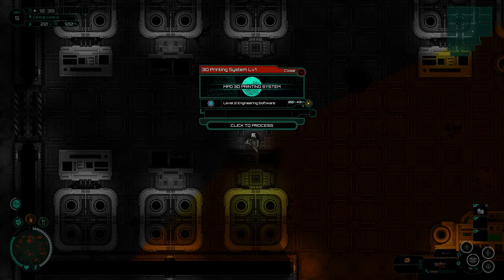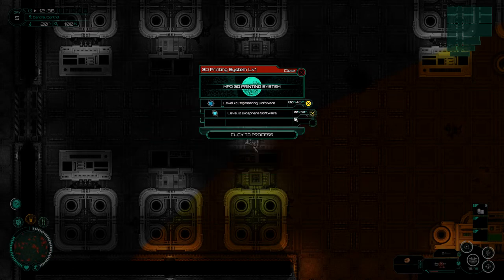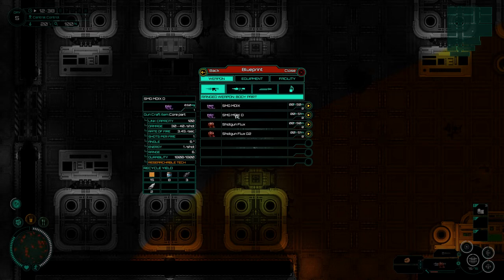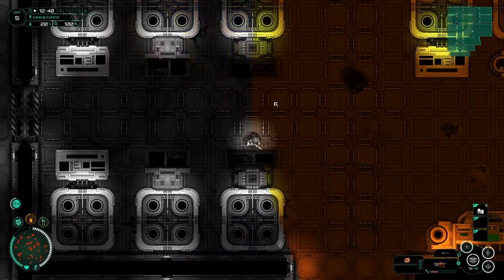I want to be able to build next level equipment. Also, while we're here, I'm going to do the Biosphere one as well. These are two things we went to find. Whilst doing all that, we also need to make ourselves a new SMG. We need metal composite and titanium.